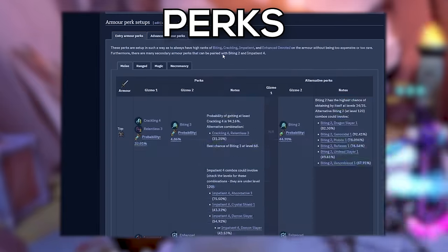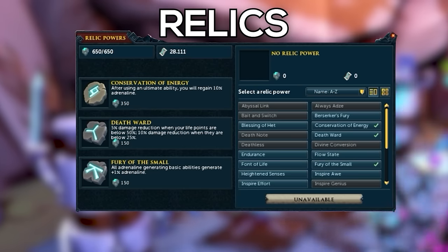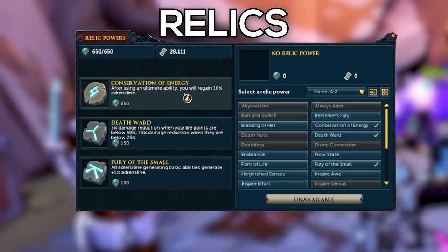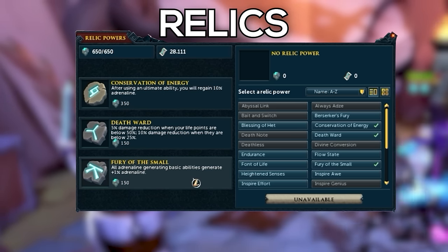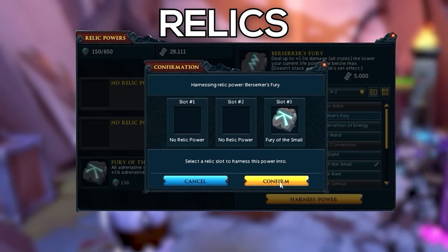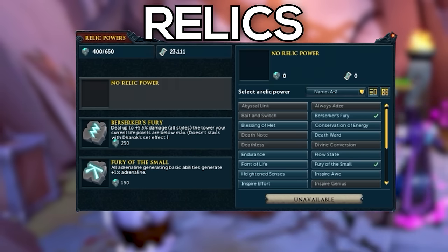Next up, let's talk about Archaeology Relics. If you have access to Conservation of Energy, this is by far the best Archaeology Relic for the Necromancy combat style. Outside of that, Fury of the Small is also extremely good. If you don't have Conservation of Energy and you only have 400 Relic Power, I would recommend going with Berserker's Fury as well as Fury of the Small.